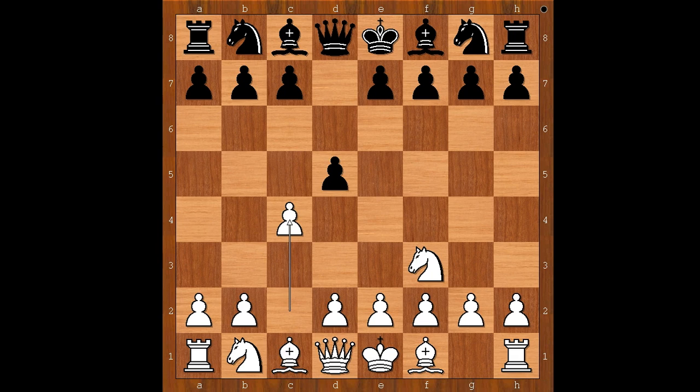d4 was played. If black takes on c4, then the three most popular ways for white to continue are e3, knight to a3, and queen to a4 check — in all cases winning the pawn back.